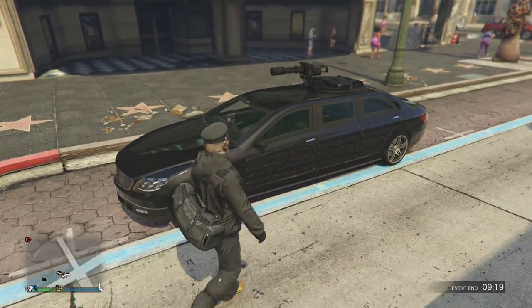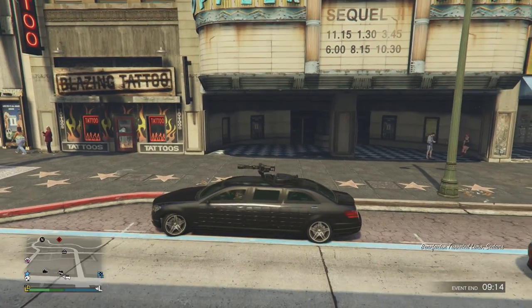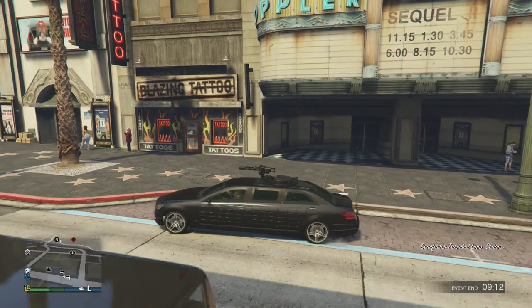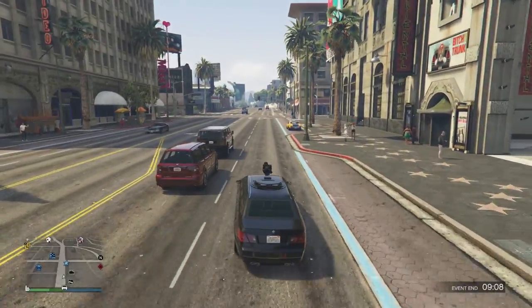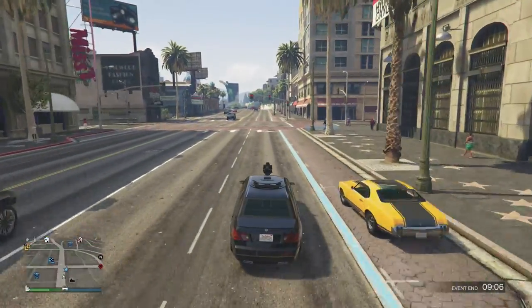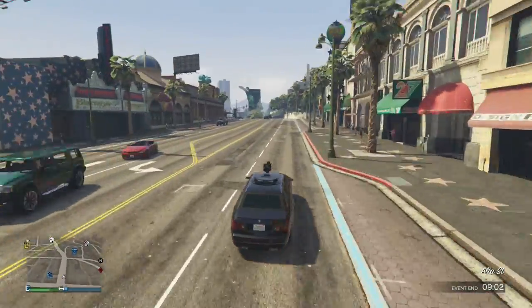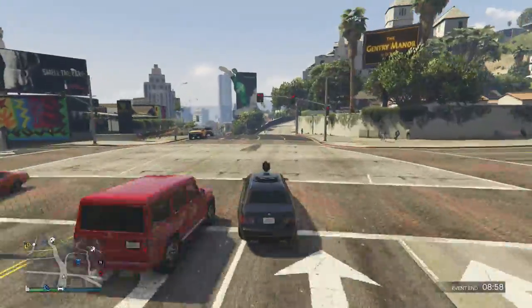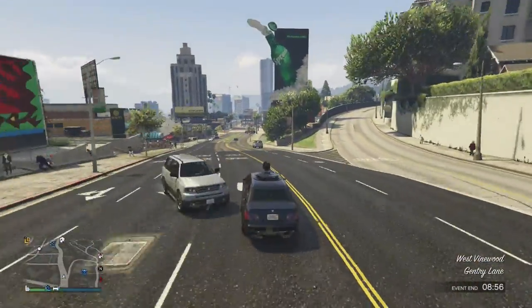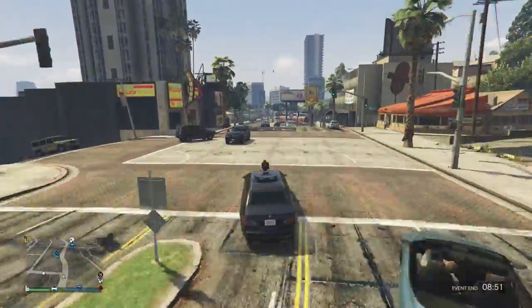I accidentally forgot one car, but here is the stretch. Let's see how it drives and then we'll try the turret on top. It actually doesn't seem that slow — a lot faster than the other limo. But the other limo is longer, I'm pretty sure. This might actually be like the same speed as a normal Schwartzer. I am getting some frame rate drops and people are running in the road.